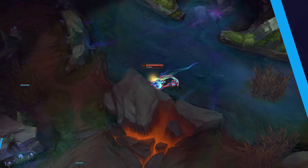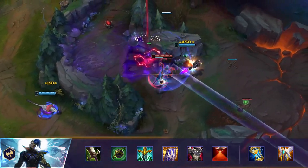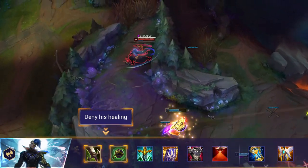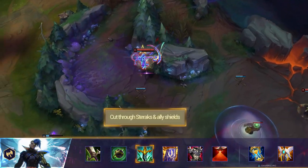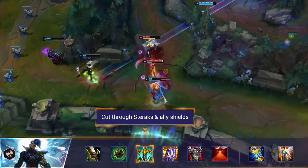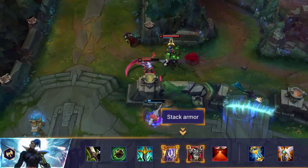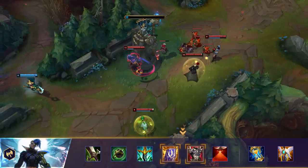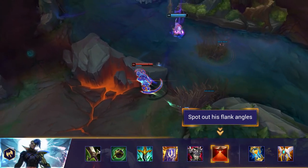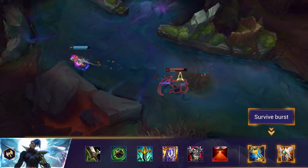Finally, let's talk about itemization against Kayn. When Kayn goes Darkin or Rhaast, his healing can feel oppressive — build Grievous Wounds to drastically reduce how much he can sustain in fights, especially the upgraded item that gives 60% reduction. The anti-shielding effect of Serpent's Fang is also effective if he's built Sterak's Gage or is getting shields from enchanter allies. As Shadow Assassin, Kayn relies on burst damage, so stacking armor allows you to negate the advantages of his lethality. Control wards and upgraded trinkets are extremely helpful in spotting out his flanks — assassins can't kill what they can't flank. Other anti-burst items like Zhonya's, Immortal Shieldbow, Locket, Sterak's, and Guardian Angel can all meet your anti-burst needs as well.